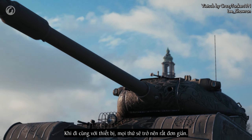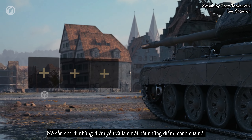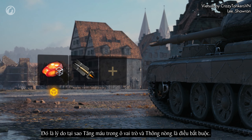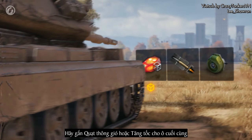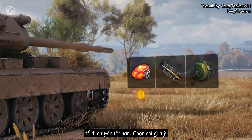When it comes to equipment, things are very simple: it needs to cover up the tank's shortcomings and highlight its strengths. That's why improved hardening in the roll slot and gun rammer are a must. Put either improved ventilation or turbocharger in the last slot for even better maneuverability — what you choose is up to you.